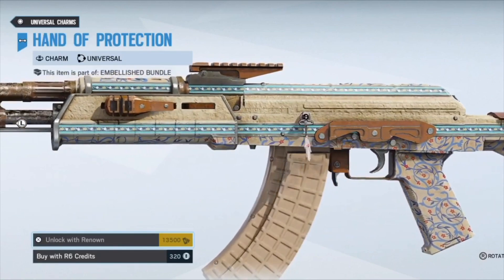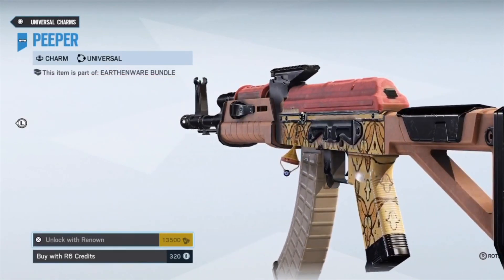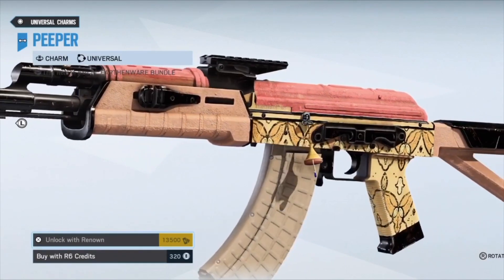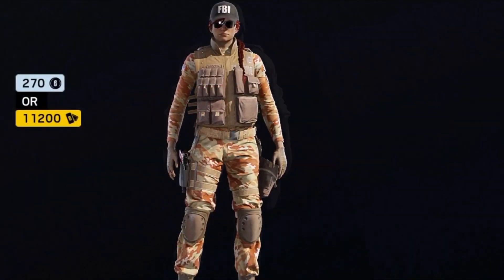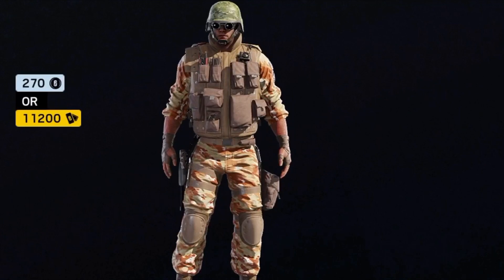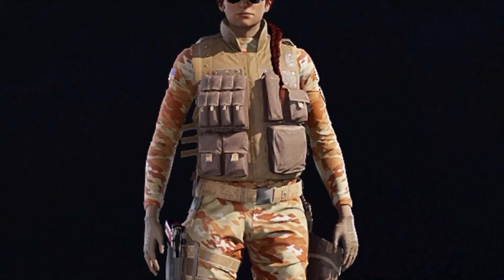With Operation Wind Bastion we got three different universal seasonal weapon skins. They will stay forever in your inventory, but you have to buy them now because with the new season they are gone. Same for the seasonal uniform bundles — with the release of the new season we will get the Burnt Horizon bundle and this bundle is gone. So if you want them, you better hurry up.